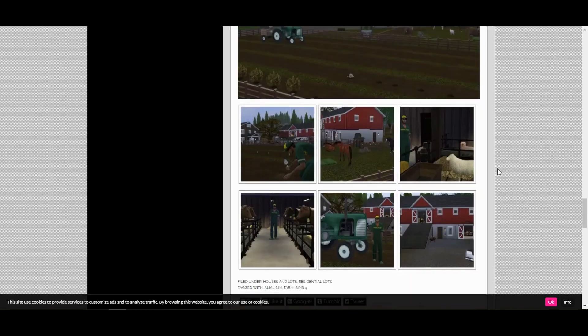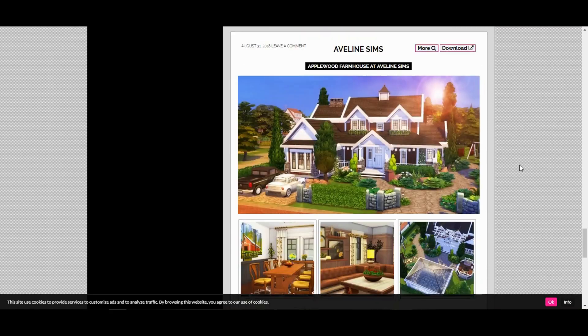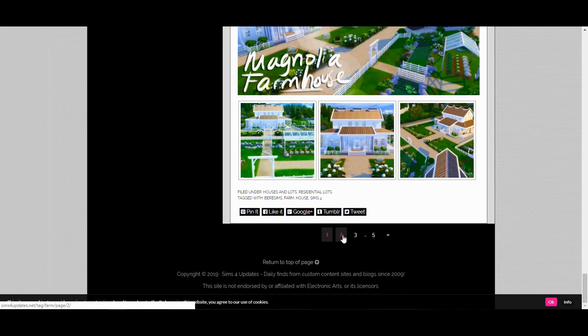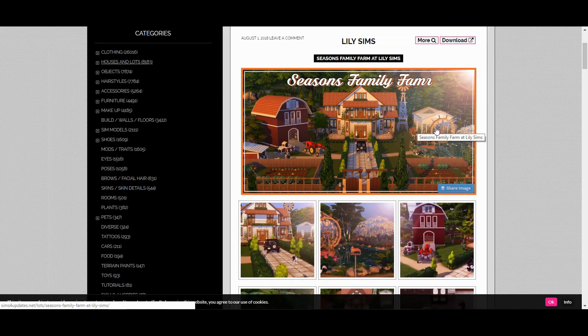This comes with almost 200 megabytes of CC — it's massive but really cool. You can look through the folder and pick what you want, and it comes with tray files too so you get both the farm and the CC. If you don't want to build a farm yourself, you can get one already made with or without custom content — they're beautiful, like dream farms.